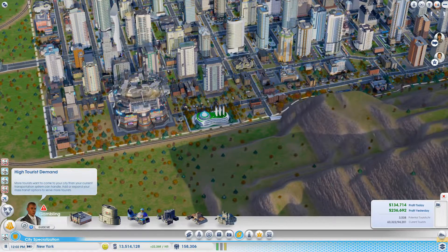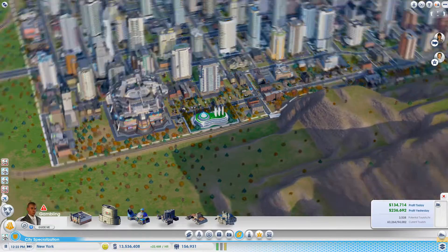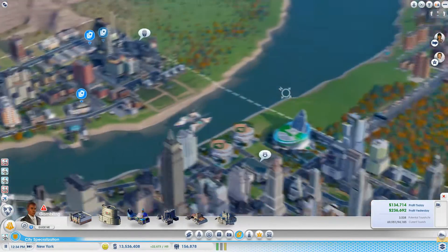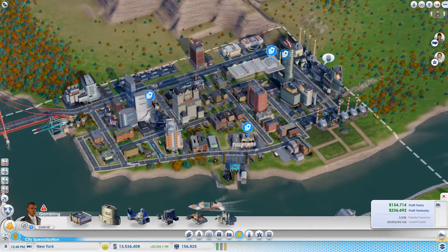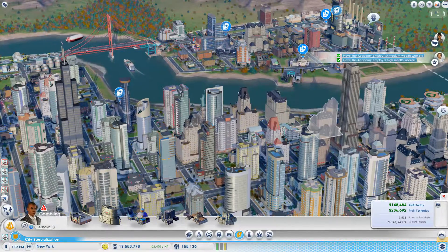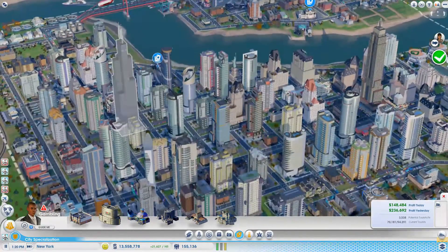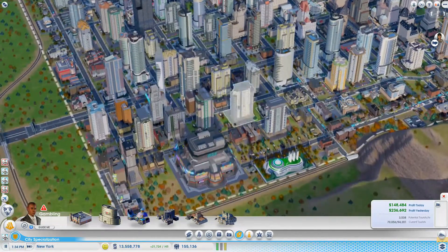More tourists want to come to your city than your current transportation system can handle — add or expand your mass transit options to serve more tourists. This city is really just barely operating, that's why this is all coming in. There's just so many tourists coming in for all these little casinos. And we've also got the cultural tourists coming for the Empire State, the Statue of Liberty, and the Willis Tower.